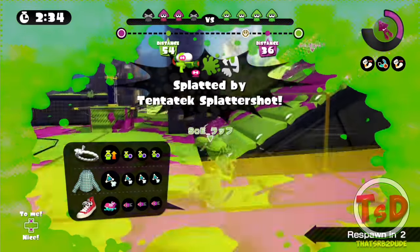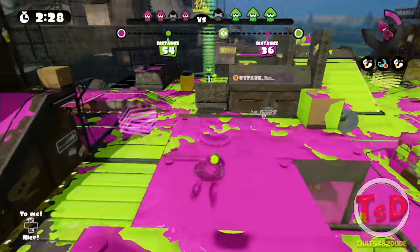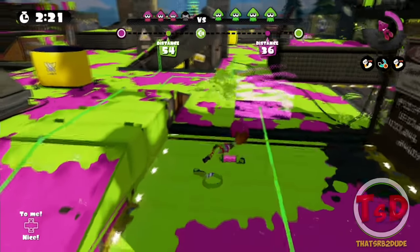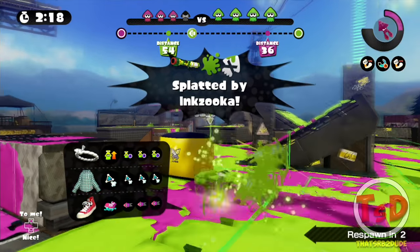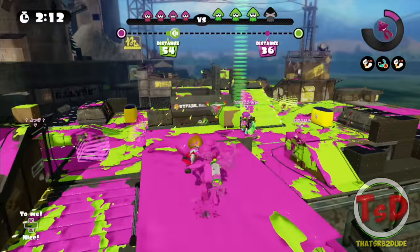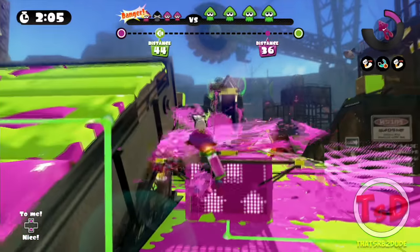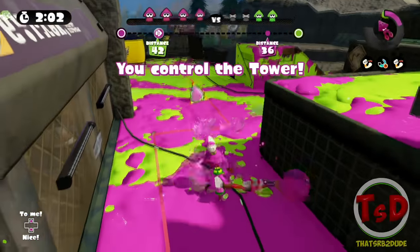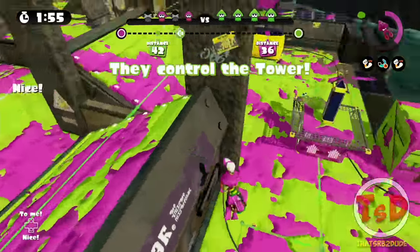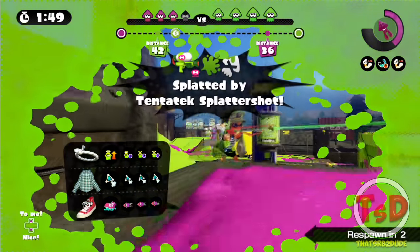That guy should have died to that bomb — I'm gonna die, damn it. Probably shouldn't have searched it like that, wasn't really aware of what was around the tower. They have taken map control back — well, we got our left side back, so this is good. There's a Kraken on the tower — I really need to swing him off. Nicely done, that's two down. There's a guy still here — oh, it's a Squiffer. Oh I'm gonna die again. My awareness with this weapon is not great.